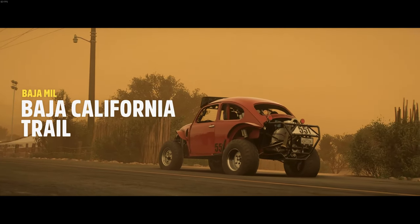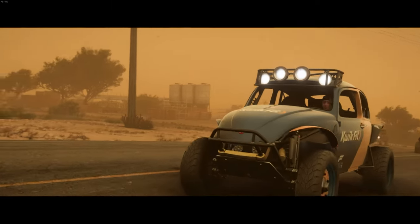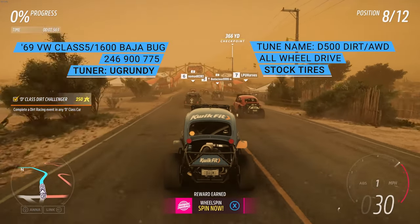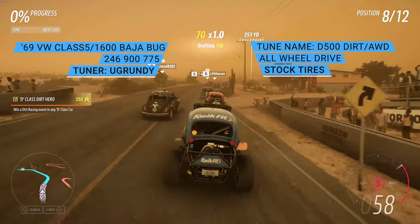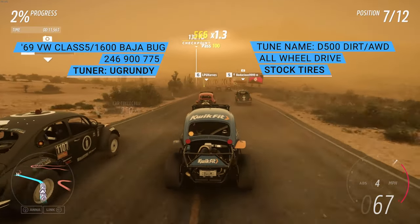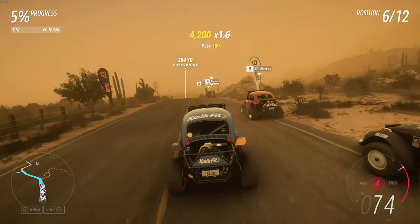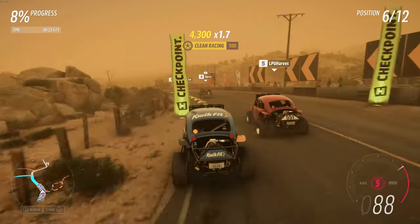Here we go with the Baja California Trail — not trial — and we've got a dust storm settling in. This is the 1969 Volkswagen Class 5 100. Up on the screen now you'll see the share code for the tune, name of the tune, and the name of the tuner. As always, search by share code first; if you can't pull it up, find it from the name of the tune and tuner. Let's see what this thing can do.